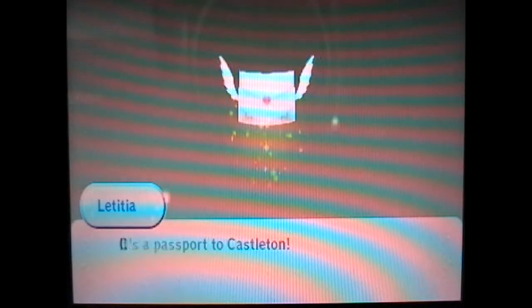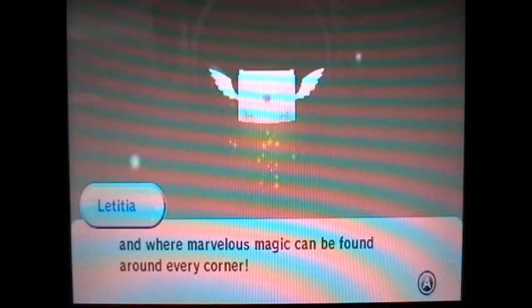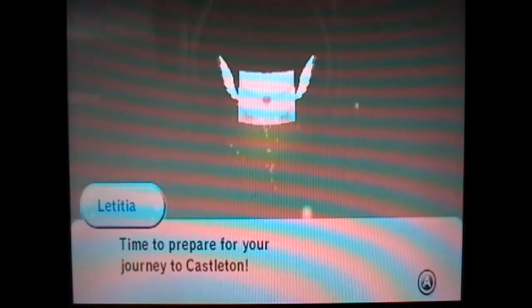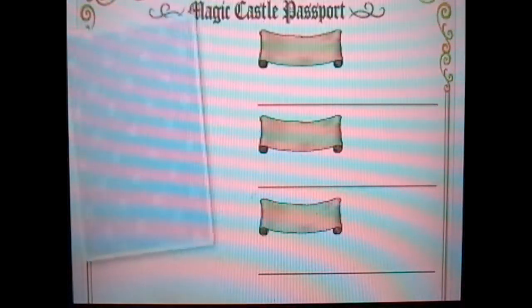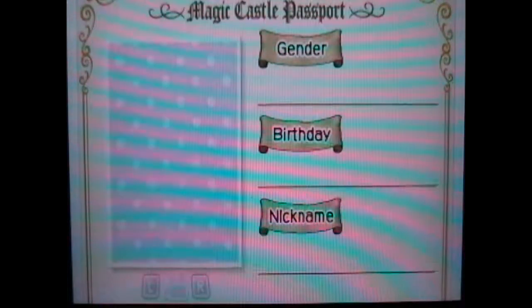Ta-da! It's a passport to Castleton. Castleton is a wondrous land where dreams come true and where marvelous magic can be found around every corner. This magic castle passport is your invitation and your ticket. Go on, open it up. Time to prepare for your journey to Castleton. All right, so we can either create a character or select from Mii Maker. I will use my Mii.